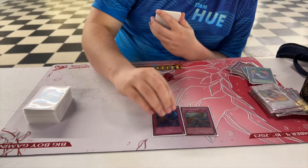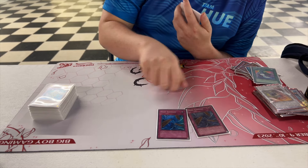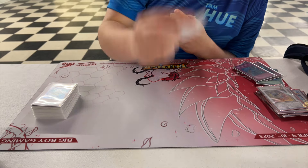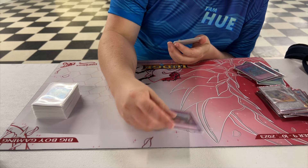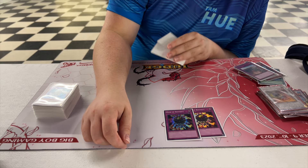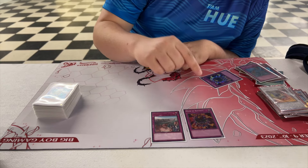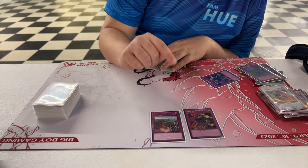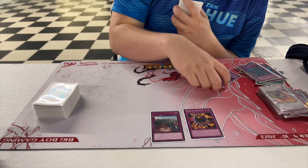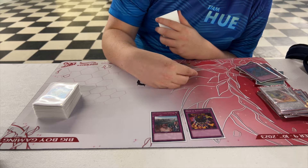Double Magical Stone Excavation, second and third Dust Tornadoes — I might replace one with Twister but Dust Tornado is still good. Iron Wall is sided in but I never needed it. Double Mask of Restrict for the Frog matchups — surprisingly this is a really broken combo against Flamvell Burn. They can't activate Bonfire, can't activate DDR, and they're just blocked. It's a real pain for them to get around.